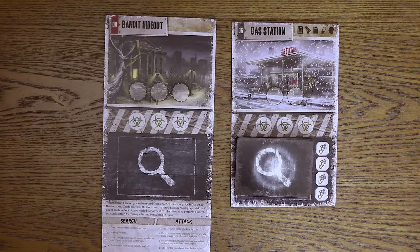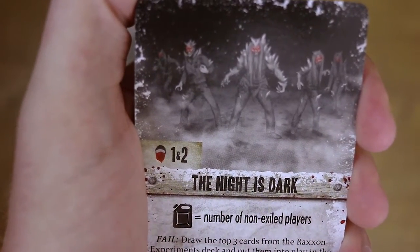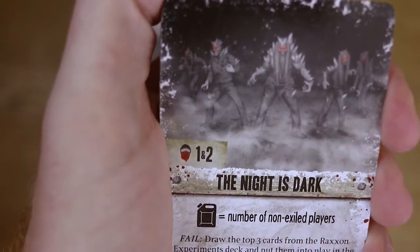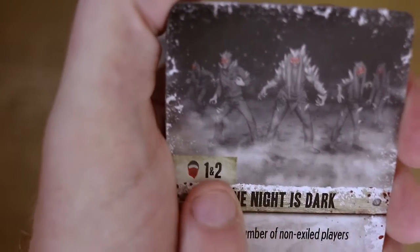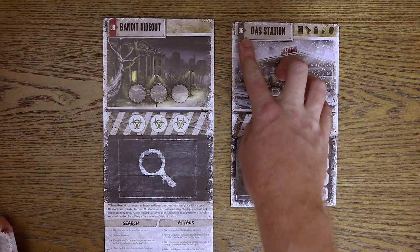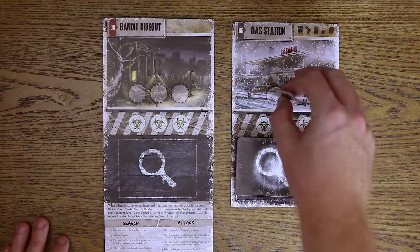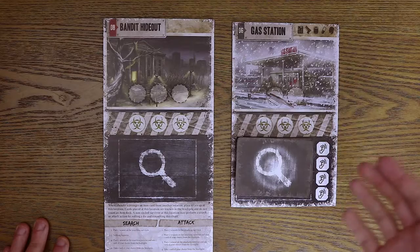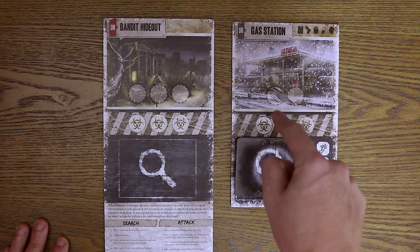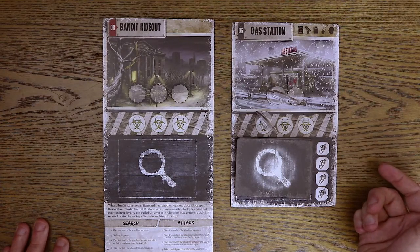Now let's get into some gameplay. The first module that comes in the game is the bandit hideout. The bandits are really annoying. On the cards that come out every round — where you need gas, food, or medicine for your objectives — there's now a little tag. A bandit will come out at each location corresponding to the numbers there. For example, the gas station is numbered six, but if it were a one or two, a bandit would come out at the end of the round. They come to each location, taking up space. Just like zombies come out with characters in the base game, they'll also come out for your bandits — and for each bandit in a location, a zombie gets placed there too.